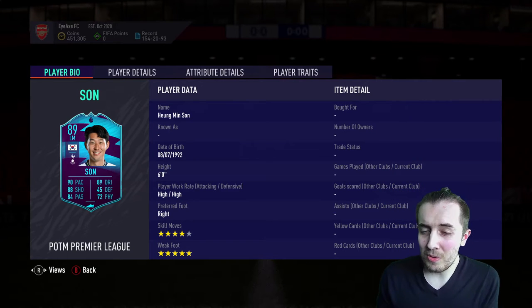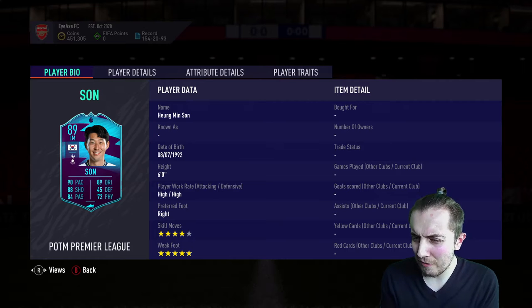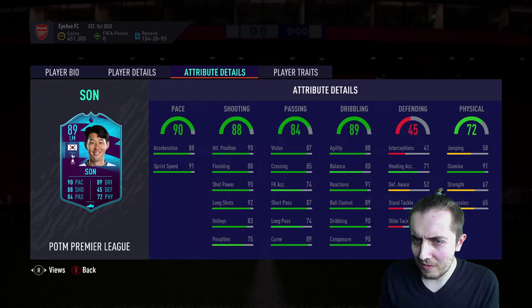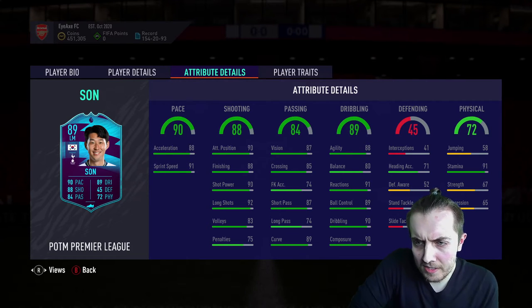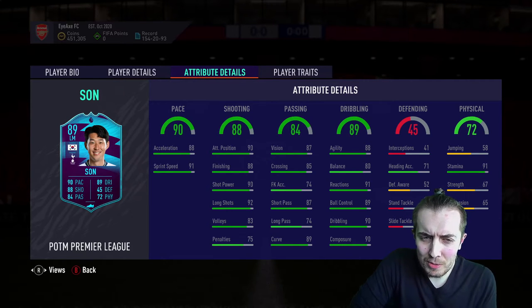The title probably gave it away that there's a Heung-min Son already in store. Five-star weak foot, four-star skills — he hasn't had a massive upgrade to be fair, but some of his stats: incredible pace, 90 pace, 88 shooting, 84 passing, 89 dribbling, 72 physicals and 91 stamina. His dribbling is just outstanding, his passing's really good and his finishing is just sensational.